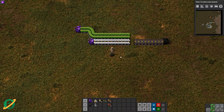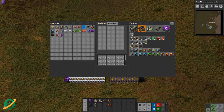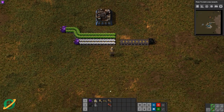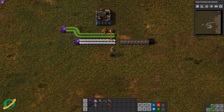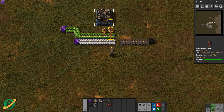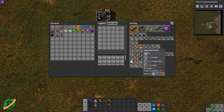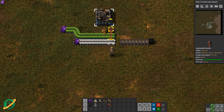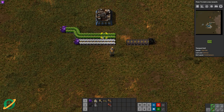Now if you have an assembler that needs green circuits and plastics, one thing you'd probably initially do is use a long-handled and a regular inserter to get going. That's great, but you're using two inserters — a long-handled one requires an inserter as well as some iron to make. It's extra resources. What you can actually do is turn these two single lanes into a mixed lane.